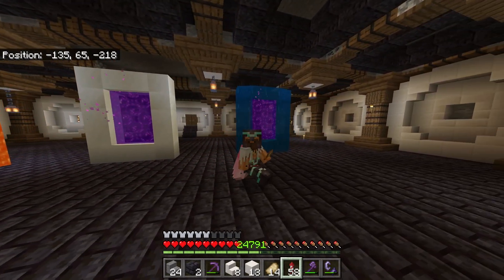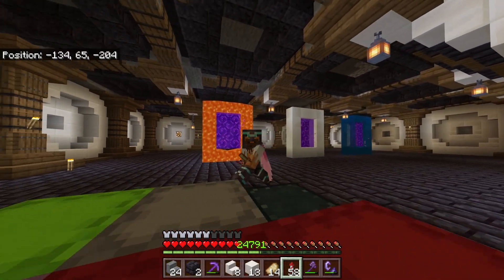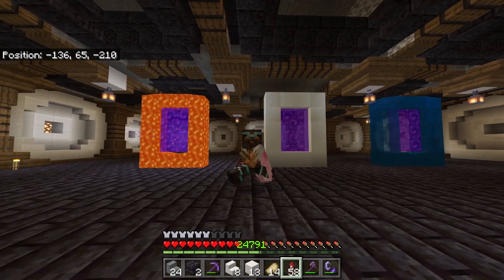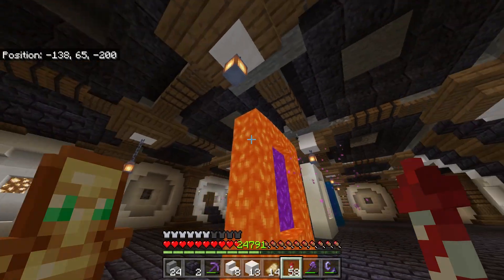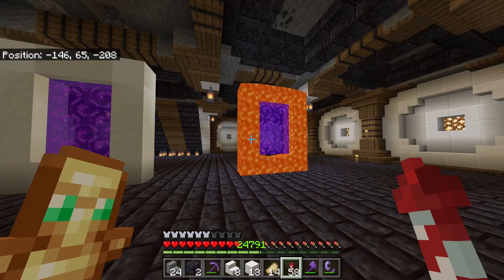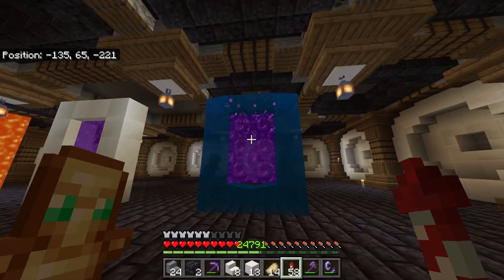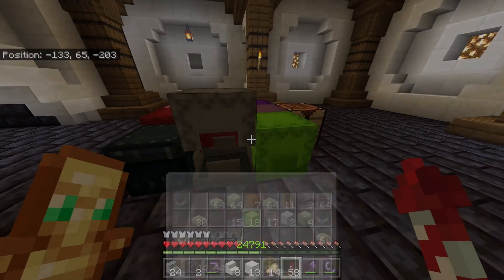I'm going to show you the process of how I got the water nether portal and the lava nether portal. This is a reasonably long process purely because it does not work every single time, so I had to do it multiple times. I should also mention that they're not even flowing — they're just sitting there — and I used a little trick to get that to work, though not everybody can do that trick.